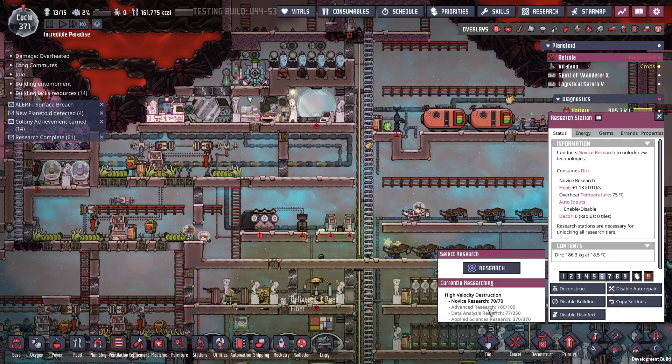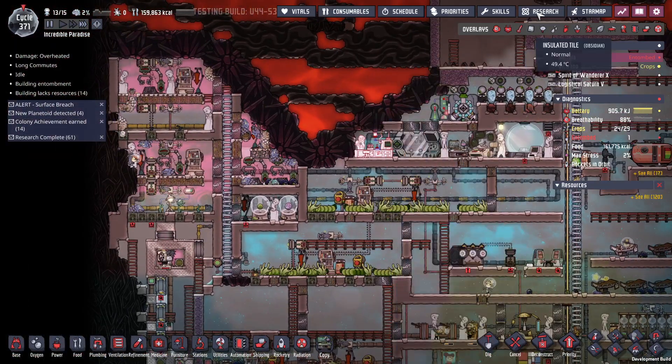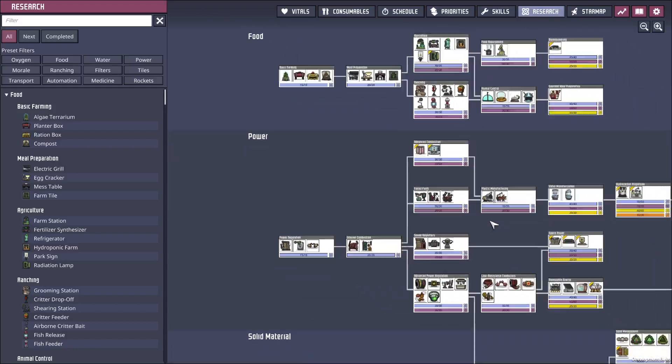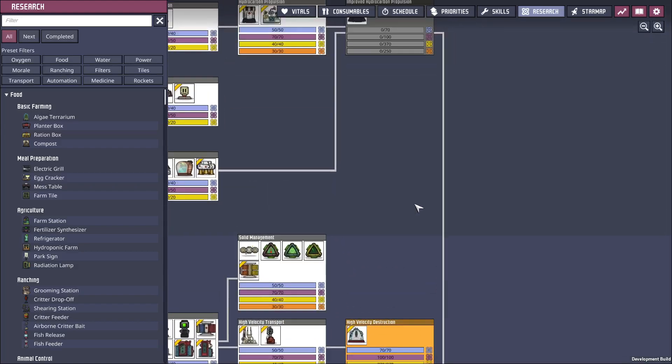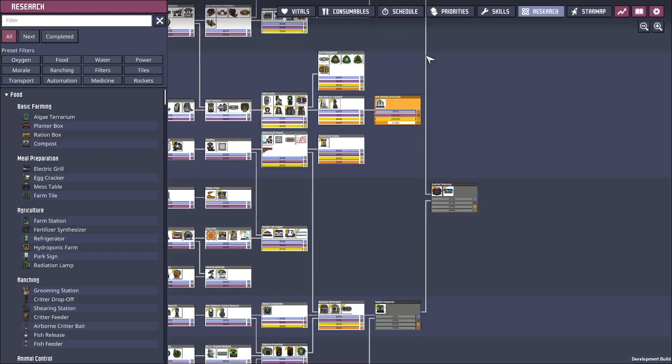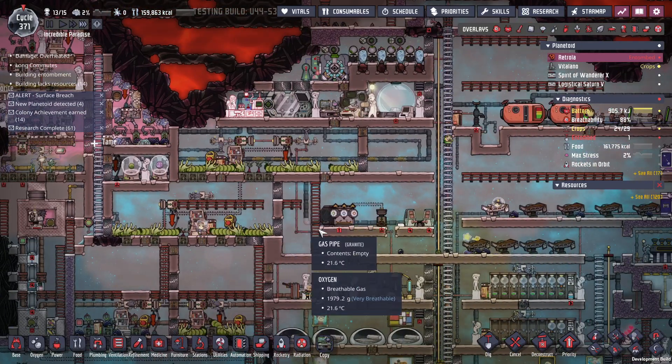That's done, so now I just need the databanks. Coming back here to research — the one I'm doing right now is drill cone. In an effort to not waste time we need both of these, so let's start my dupes researching that.